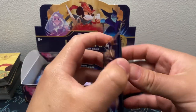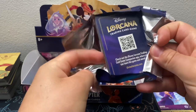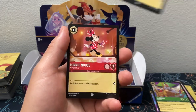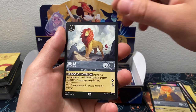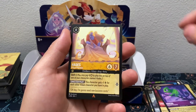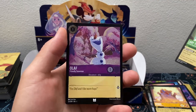Alright, next pack — we got the Wardrobe, Aladdin, Merlin, Minnie Mouse, Sebastian, Simba, another Simba, Tigger, Pascal, Hades, Lady Tremaine, and Uncommon Olaf for the Hollow.